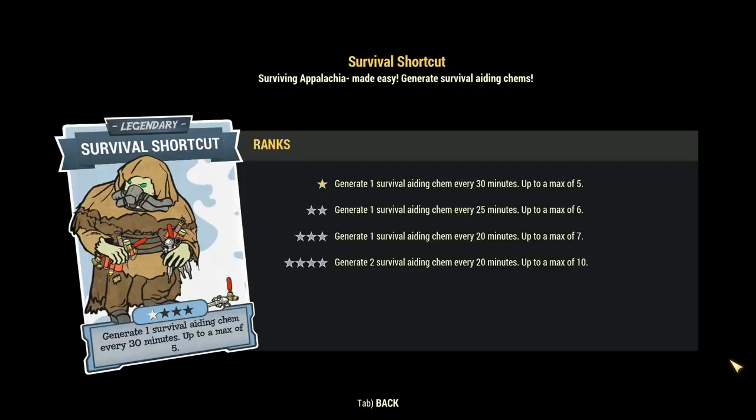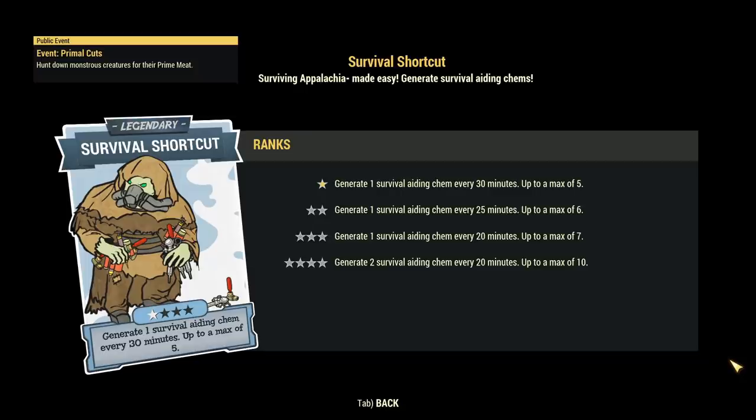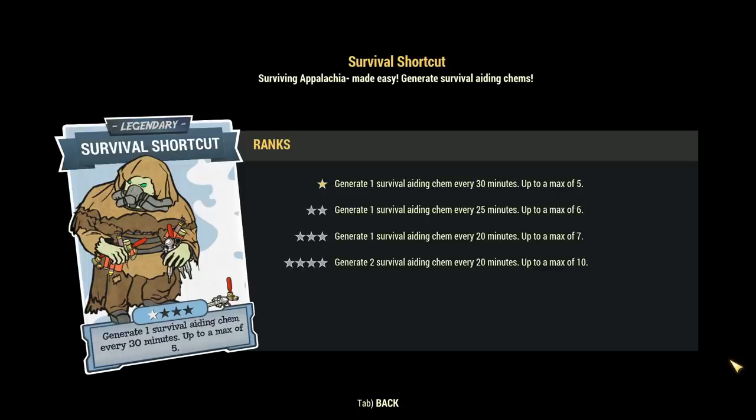To answer some of the questions that I failed to explain the first time: you cannot trade the syringes that you are getting from this perk. You cannot drop them or put them into any containers — they will get destroyed, same as gold bullion stuff. It's only for you and it's capped at those numbers. At max rank it will generate them until you have 10, then stop. Nothing more will happen until you use some.